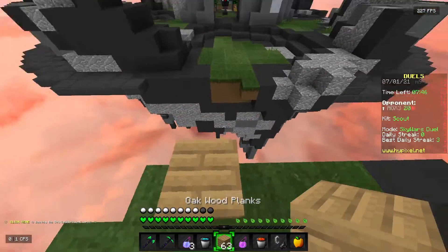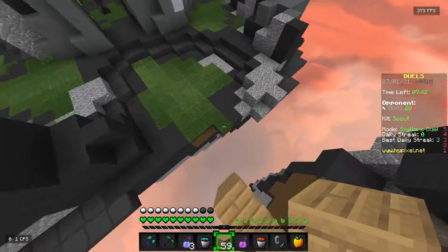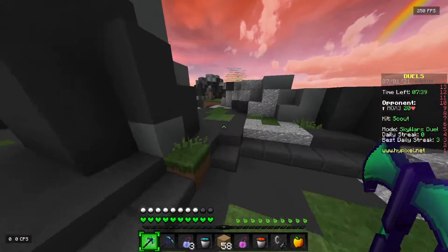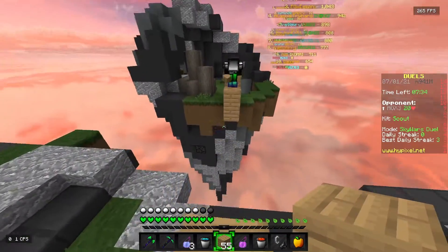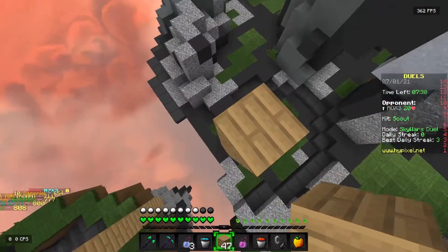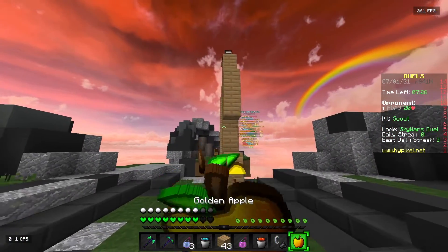Proximity Chat has swept the Minecraft scene with all sorts of YouTubers trying it out. In this video, I'm going to show you how to set up Proximity Chat with Lunar Client so you're able to talk to your friends in-game. This will work with all versions of Lunar Client, so whether you're playing Hypixel Customs or an SMP server on 1.17, you'll be able to get it to work. Let's get straight into the tutorial.